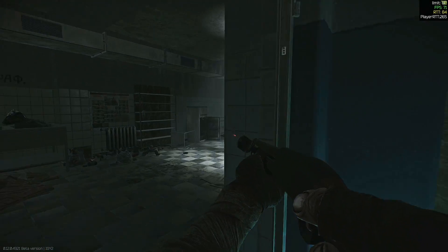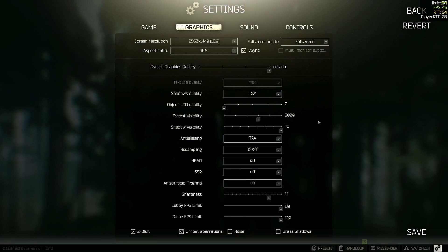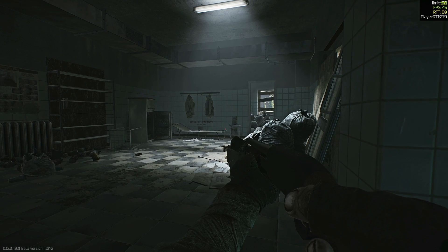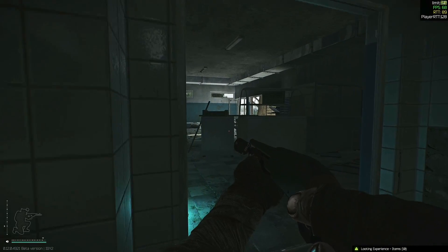Hopefully you guys will find this to be relatively useful. I will show the graphics settings — this is about what I am using right now: low shadows quality, LOD at minimum, overall visibility at 1,500, shadows at 75, TAA anti-aliasing (not TAA high), 1X resample keeping it native, anisotropic filtering on or per texture — it's your choice, it really hasn't done much for me. I leave Z-blur and chromatic aberrations on because I just like how it looks and feels. Playing in dedicated fullscreen, at least in my case, seems to do a better job. Your mileage may vary — see you in the next one.